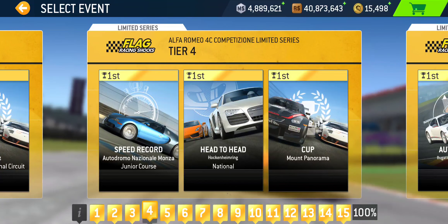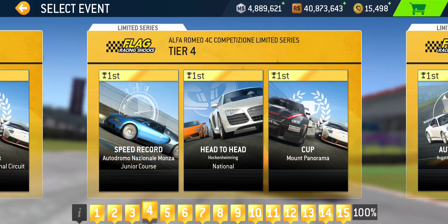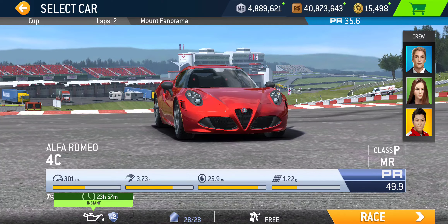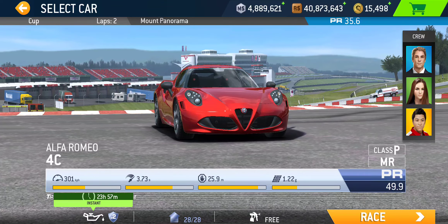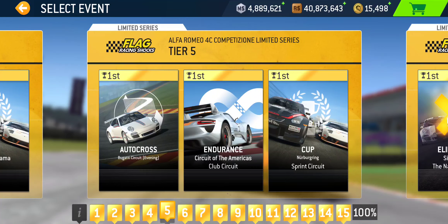Moving on to tier four: we got Speed Record at Monza Junior Course — a short lap — followed by Head-to-Head at Hockenheim National, another short single lapper. And then the Cup is gonna be at Mount Panorama, two laps with a PR requirement of 35.6. With this car, two laps around Mount Panorama — I don't expect that to be a short event, but certainly not the longest.